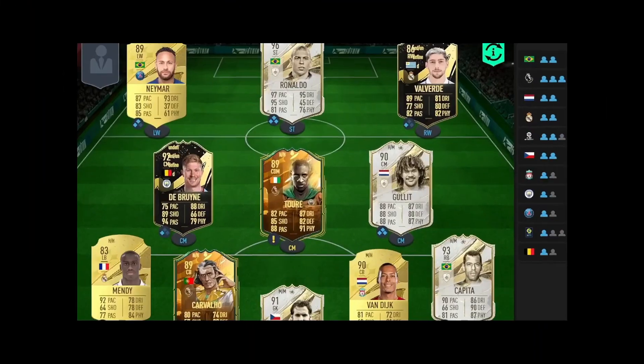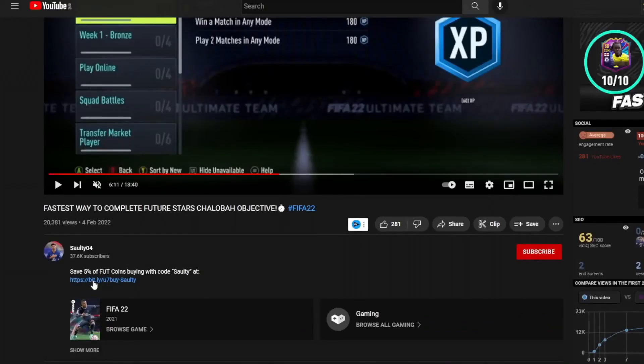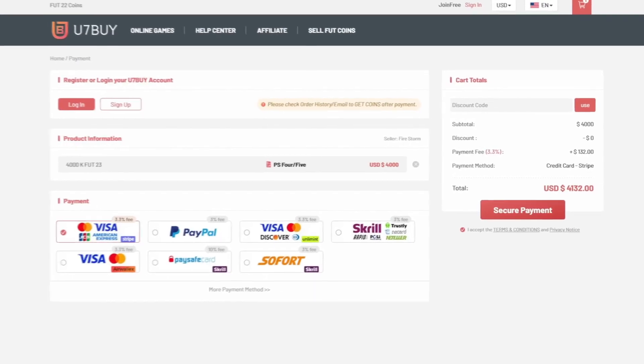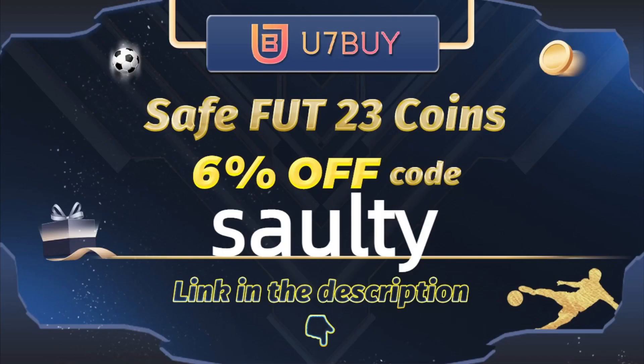So boys, if you're wanting a team like mine on the screen right now, then I suggest you head over to the link in my description and it will take you to a page where you can select PS, Xbox, or PC services and you can buy players, coins, whatever you want. They are the best in the market for coins and players. To save yourself a further 5% off your order, use code 'salty' at checkout.